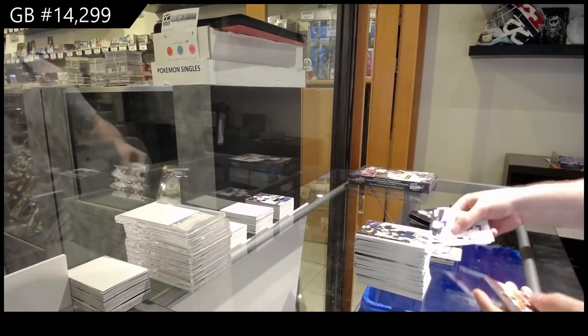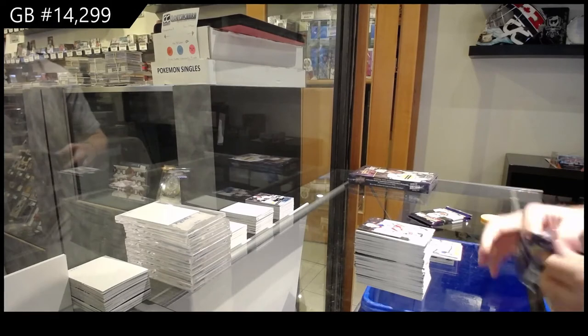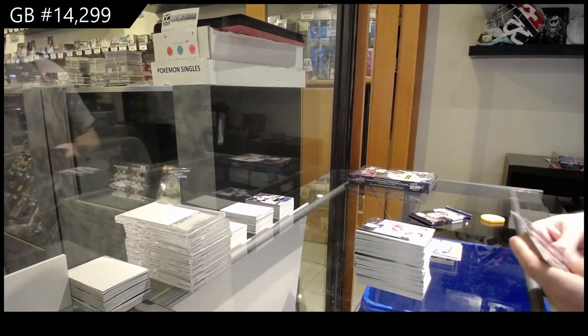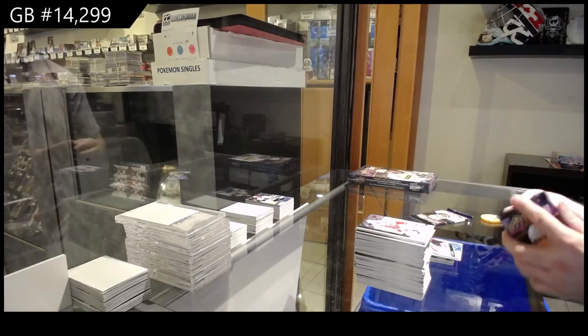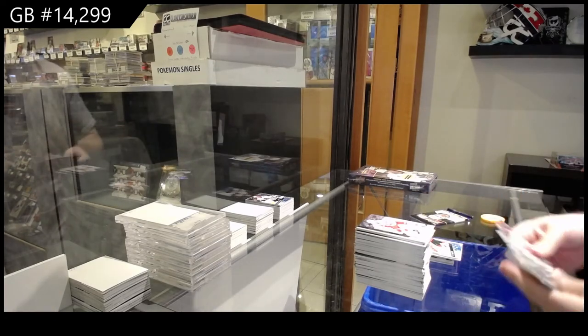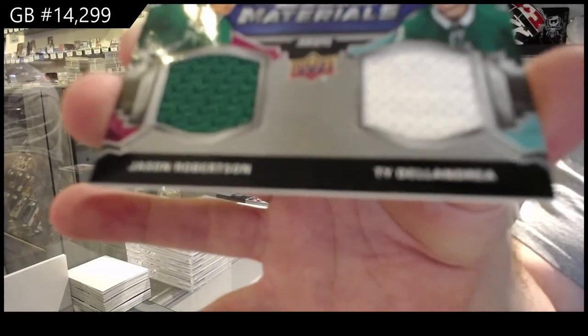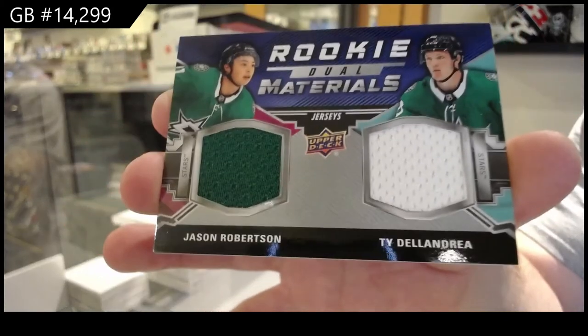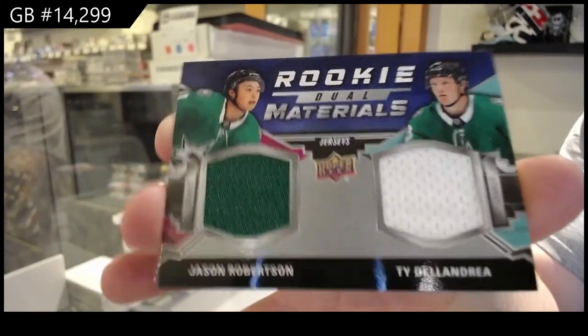Panarin for the Rangers. Panarin — Ty Smith Young Guns for the Devils. We've got a dual rookie jersey — Robertson and Ty DeLandria, Dallas Stars. Dual jersey.